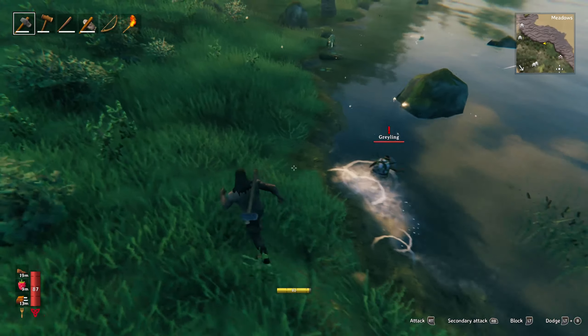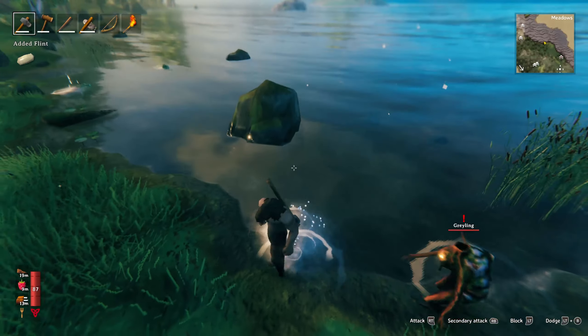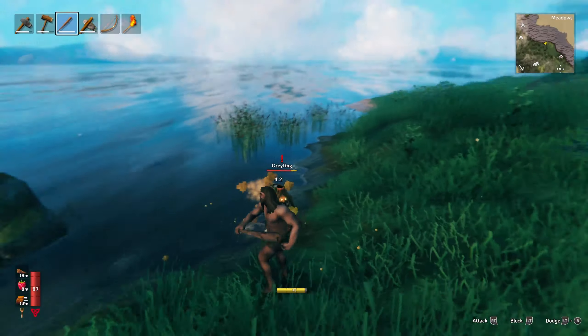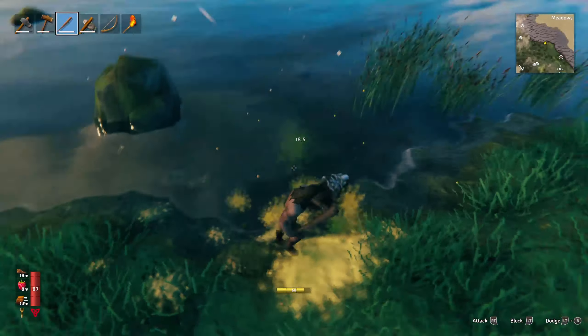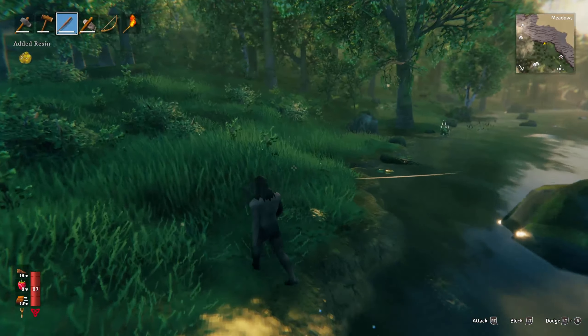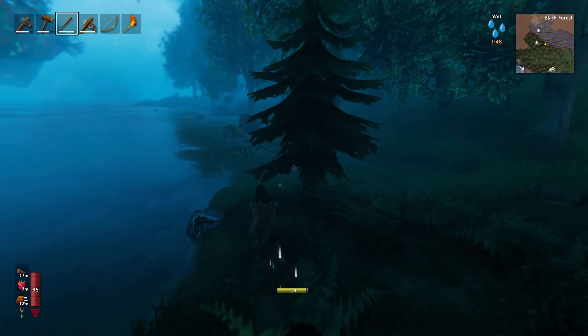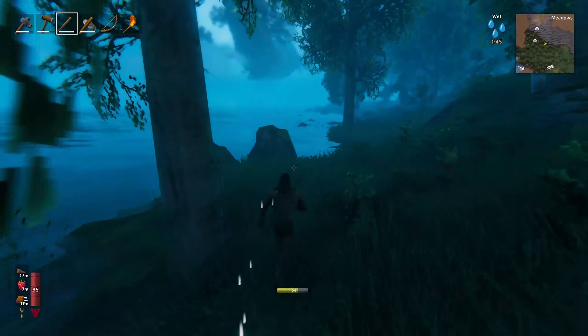As I discovered in the first video, flint is always by the water — whether it's in the main water or in rivers. There's a greyling here, but we'll get the club out and attack him. There are some necks here as well to get their neck tails, more meat for later.